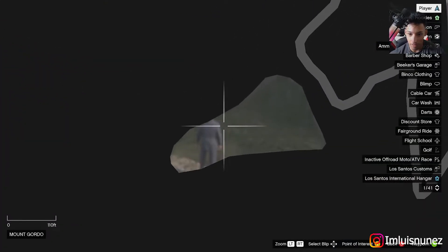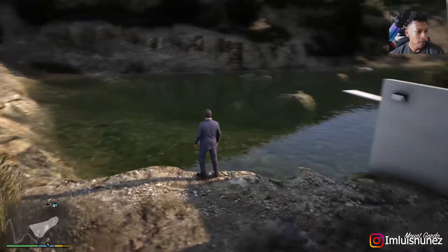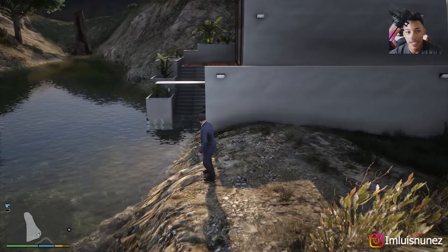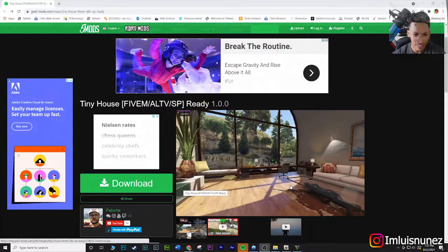It doesn't really take you anywhere — it's just like a little pond or body of water. But that's pretty much it guys. If you got this far, make sure you give it a thumbs up and subscribe. I'm going to show you guys how to install the mod now — welcome back, so this is the mod, it's called Tiny House.